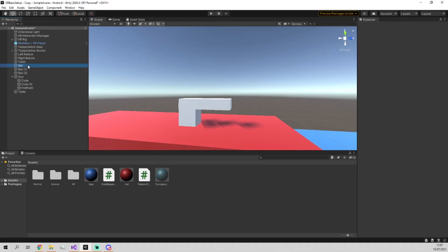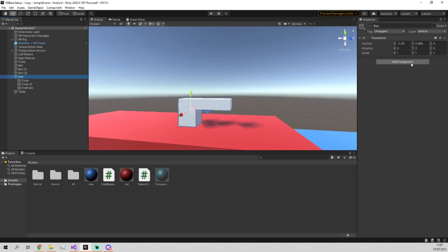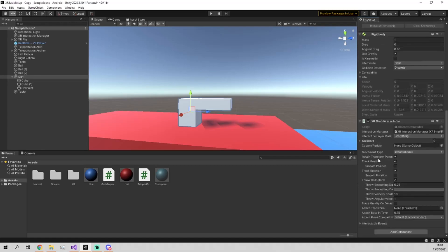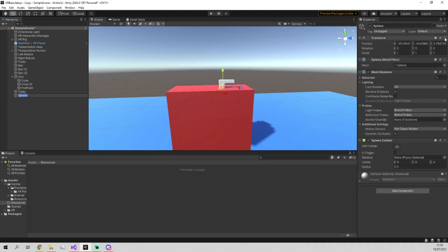Just like with the balls before where we added the RealtimeTransform, we're going to go into the main game object rather than each individual object and add a RealtimeTransform, which is going to allow this object to be synced between clients. Then we're also going to add in the XRGrab Interactable like before - this is so that we can add a trigger to it so it can actually do something. Next we're going to make a new game object which is going to be the bullet that comes out of the gun.